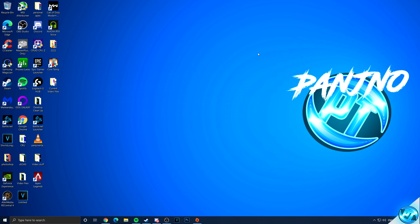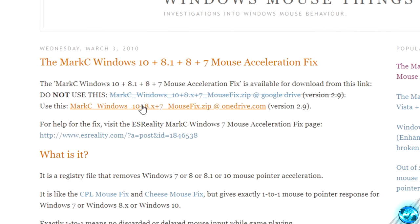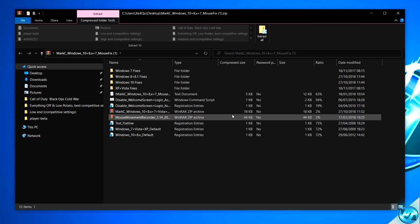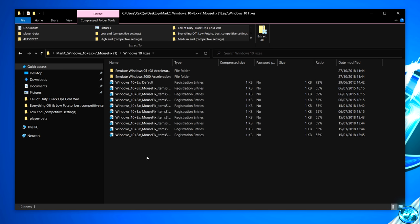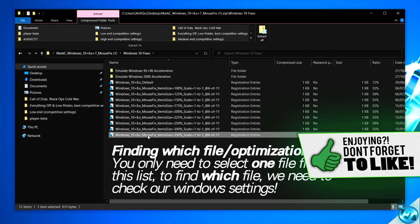We then need to apply a quick optimization to the mouse settings inside of Windows to finalize our Windows mouse settings. Navigate inside of the description down below and find the Mark C mouse fix. Once you've clicked on the link, you'll be brought to that webpage. To download the fix, simply navigate down to the 'use this hyperlink', click on the hyperlink, download the file and place it onto your desktop. Double-click on the folder, then navigate inside the folder titled for your operating system. Inside of the Windows 10 fixes, you'll see a plethora of fix files. Simply expand the file names using the slider at the top so you can see the entire file name.